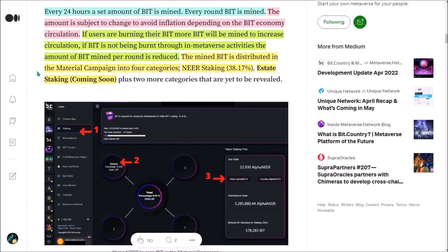BID is distributed in the material campaign into 4 categories. Currently only NIR staking is enabled and estate staking is coming soon.